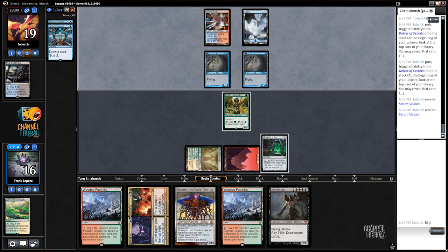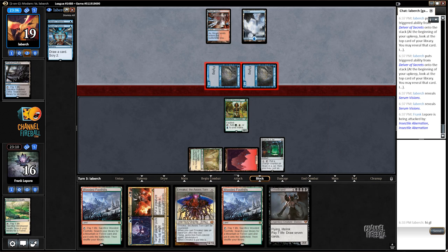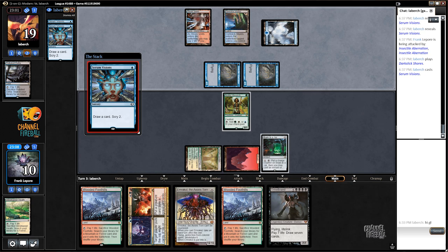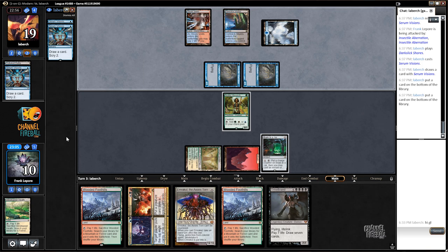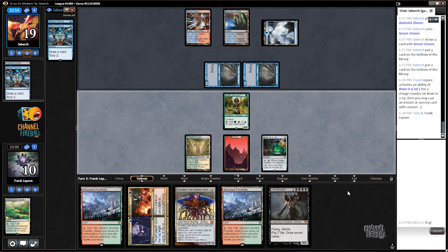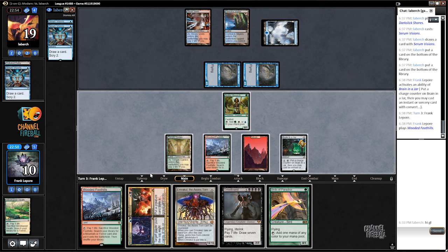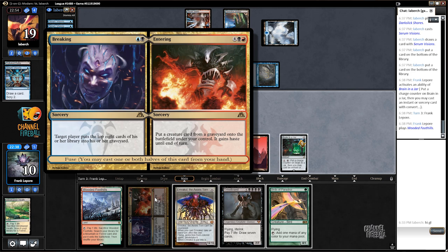Alright, we want to make sure we activate this Brain in the Jar. They can always counter the Breaking — and Entering, right? Actually it's the same: 'you may cast' — yeah, it is being cast. That is unfortunate. Counterspells are good. Serum Visions seems good. Yeah, I'm going to cry when they just counter this. It's real sad. There's really no way around counterspells, which is the hard part.